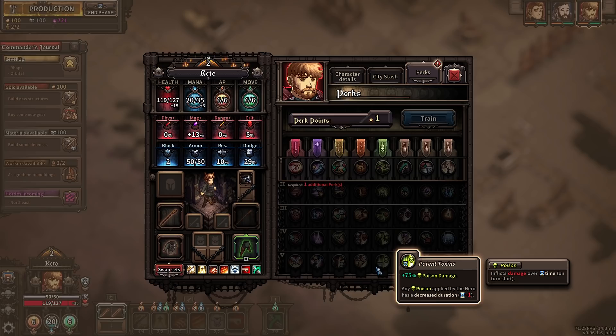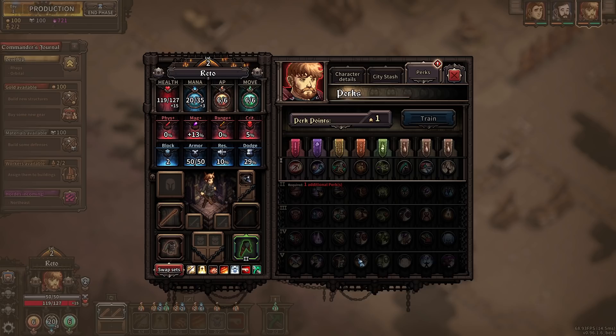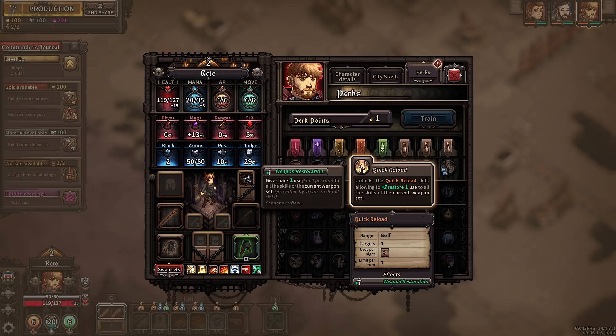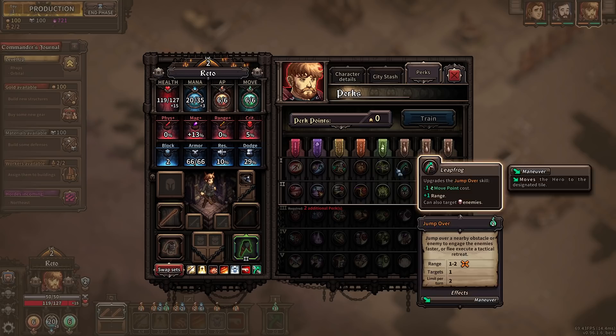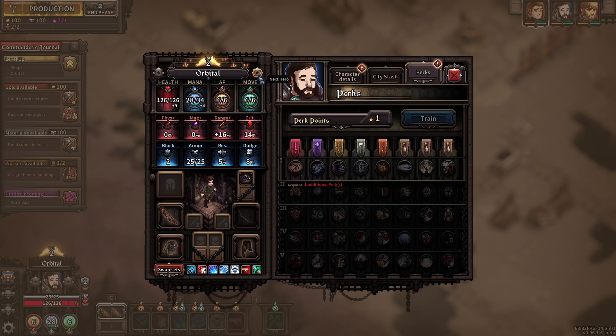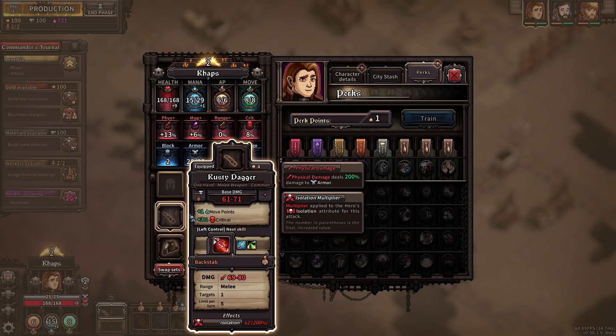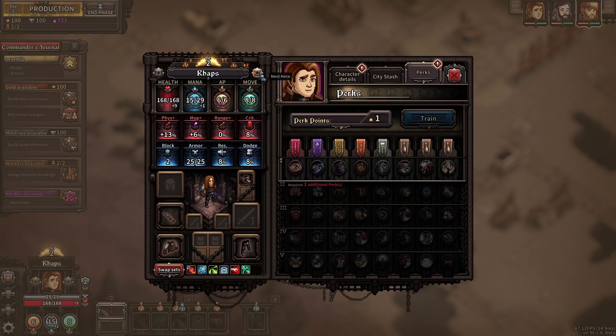Any poison applied by this hero has a decreased duration of 1, but does 75% more. Wow. Every 3 isolated units. These are some truly massive and wild perks to potentially get here. Let's go for coagulation — if I'm tanking here, I'm tanking. Oh — you're not guaranteed to get all of the same ones. What the heck? That's very interesting. I really was going to go for poison there.